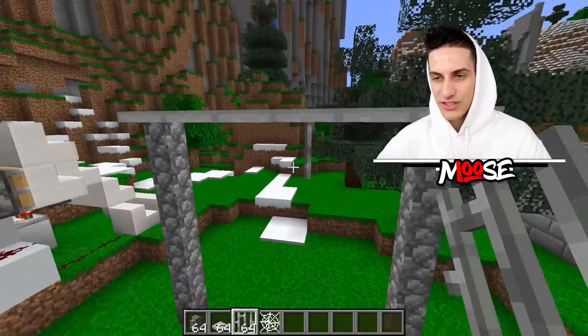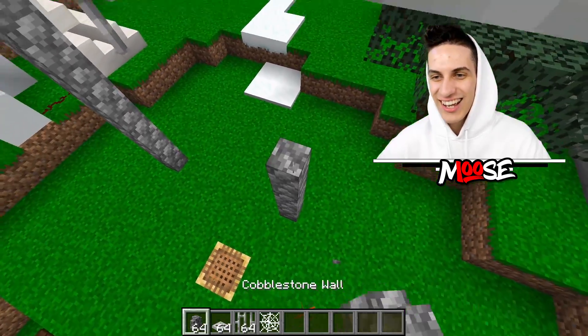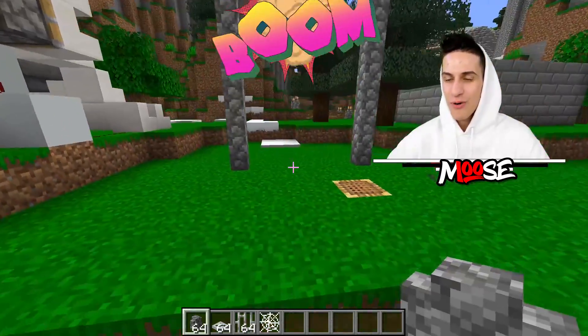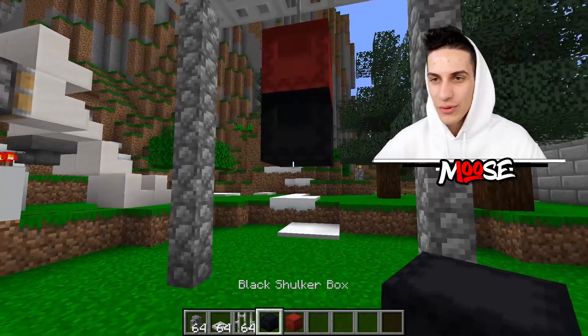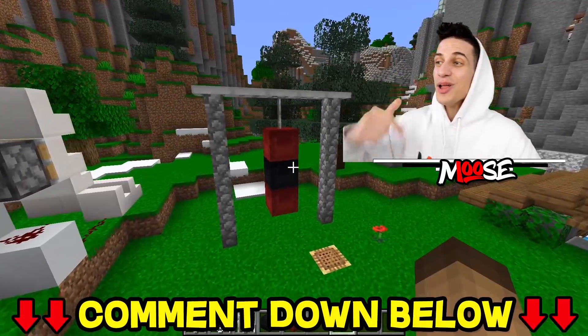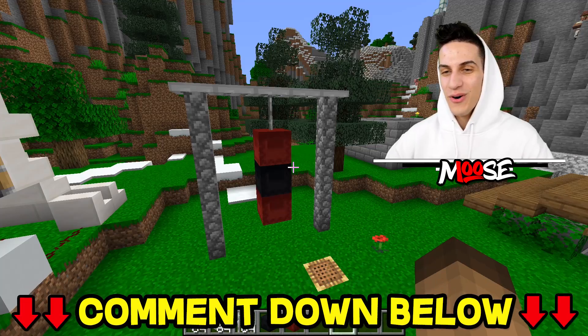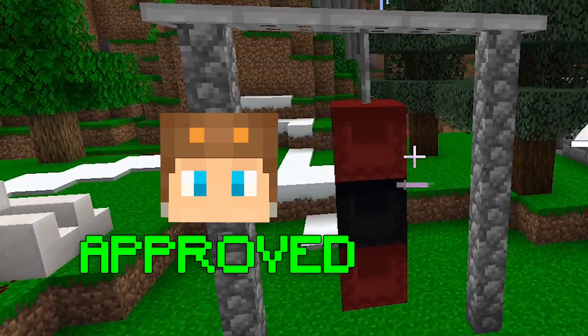Then place down your iron bar. Oh, it's not centered — that's gonna trigger me, bro. There we go. Let's fix that. That looks good. Then place down your red shulker box right here and the black one. Perfect. Just like this. And another red one. Comment down below what do you think this is — actually pretty simple. It's a reference: Rocky. These are Moose approved.